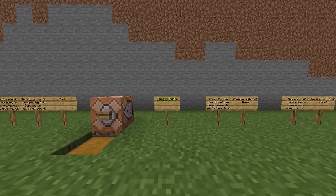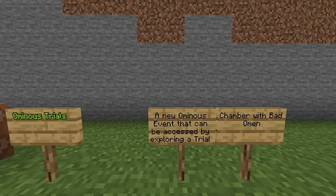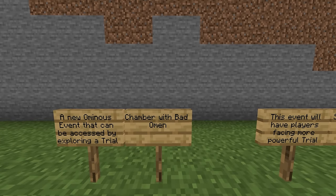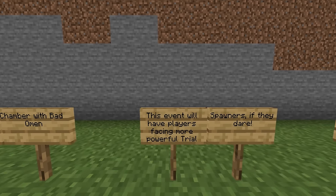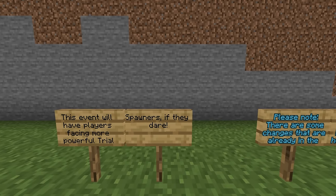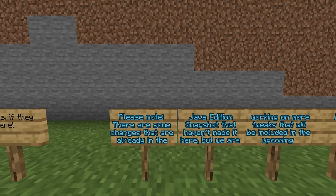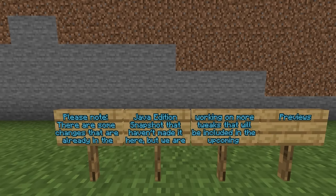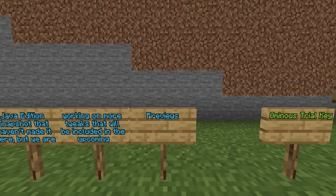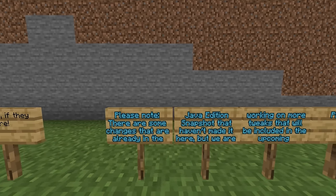Before showing how it all works in trial chambers, we also have Ominous Trials — a new ominous event accessed by exploring a trial chamber with the bad omen. This event will have players facing more powerful trial spawners. Note there are some changes already in Java Edition snapshots that haven't made it to Bedrock yet, which explains why we don't have the raid omen just yet.